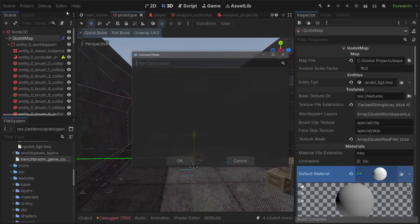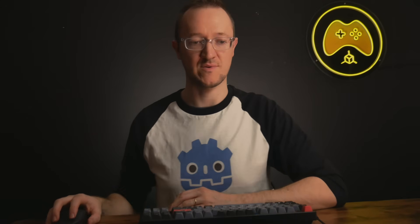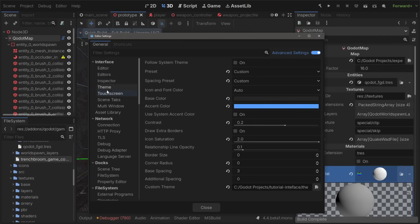So this week's tip is a small one, but I don't think everyone knows about theming — and I'm not talking about theming within the control system or the UI system of the engine, but rather how to change the look of your editor. I did make a video about it last year. If you go to Editor and then Editor Settings, there's a theme option under the Interface section on the left side.